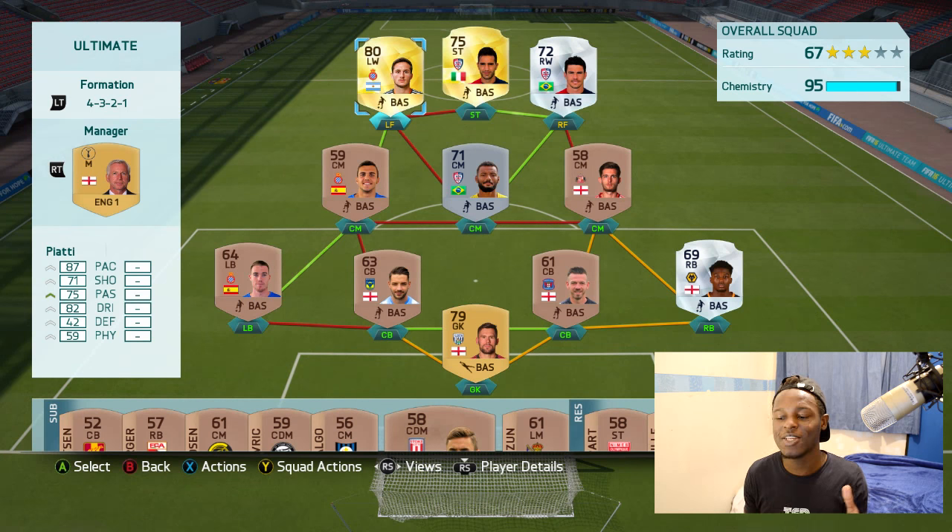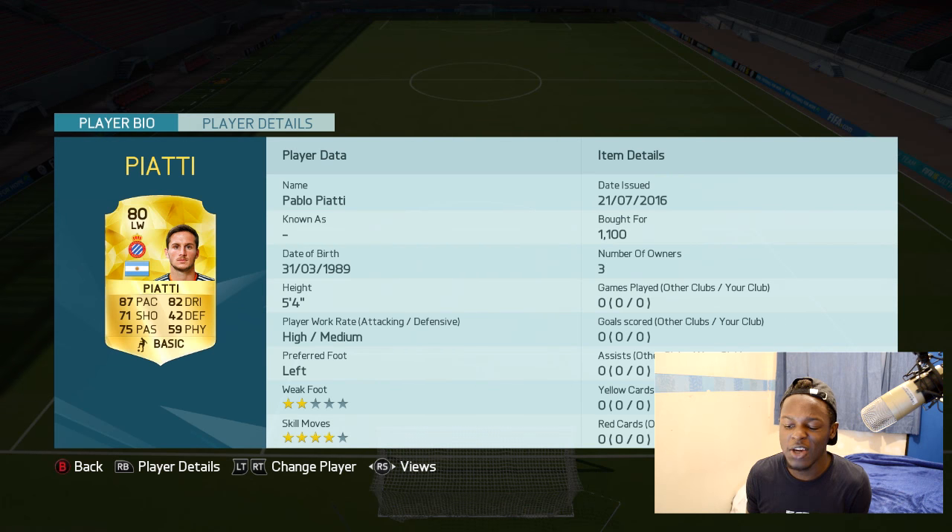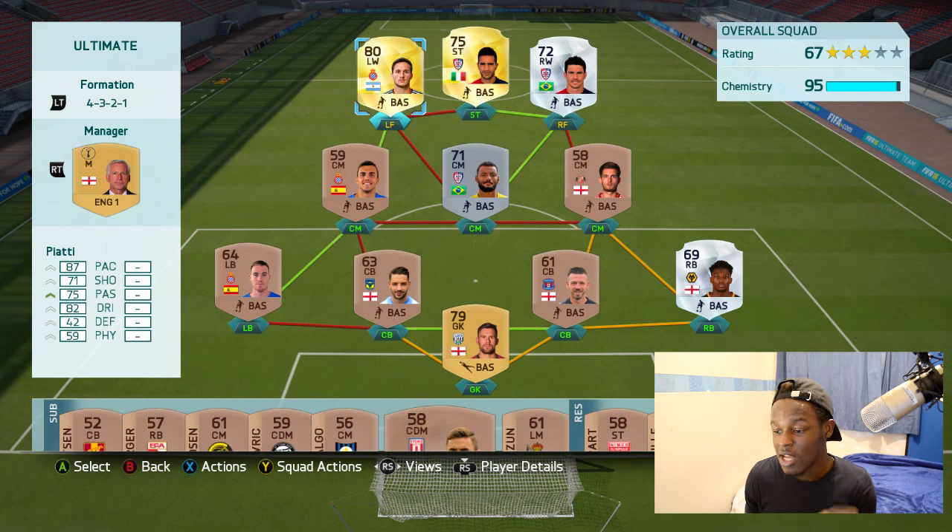The second has passed and this is the new player I've added in — Piatti. He cost me 1.1k coins, which isn't that expensive, but given the fact that I don't have that many coins, he is in a way. Nevertheless, he's got decent stats on him. This is actually his new transferred card. Got him in the team, hopefully he plays well — let's jump into another game and see how this plays out.